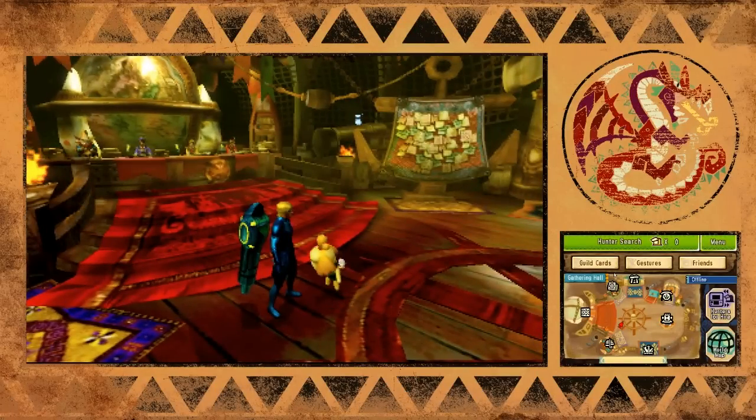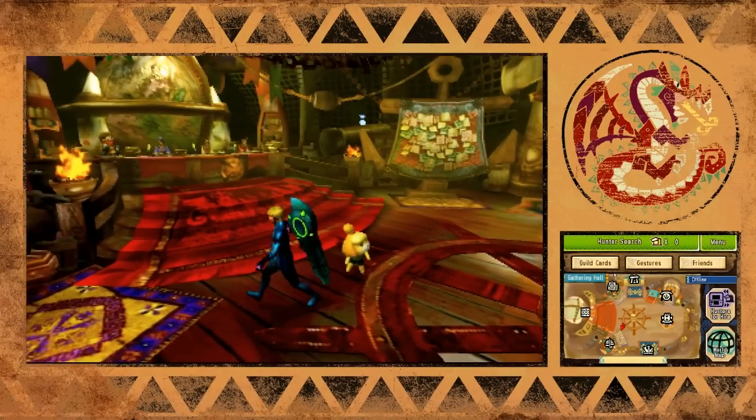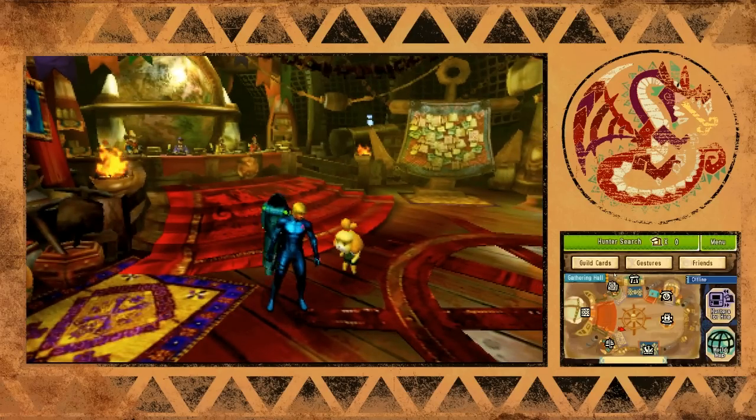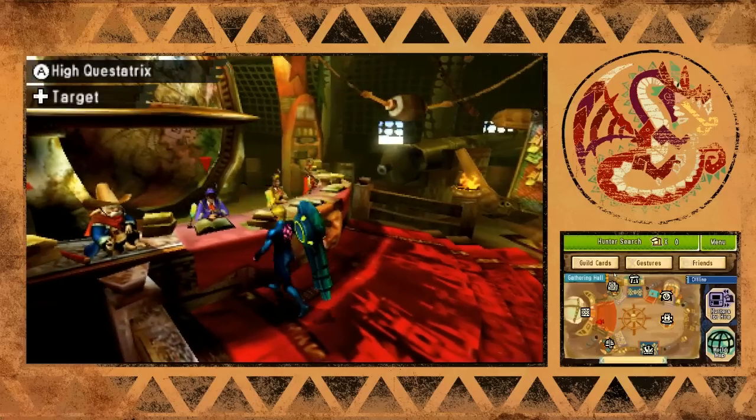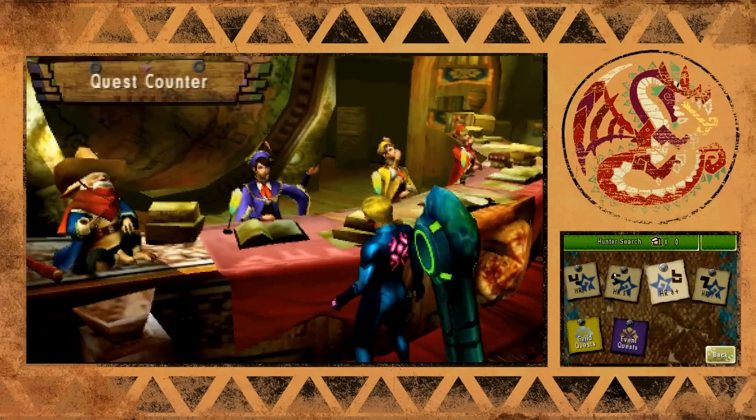This is one of the costumes that you can get. You can also get Mr. Resetti - they have an armor piece for each set for Mr. Resetti and Isabelle, and then they also have their own weapon. I can show you those once we get into the quest.